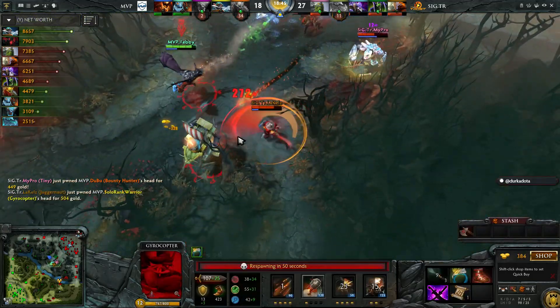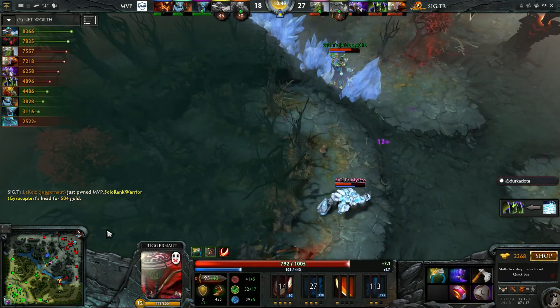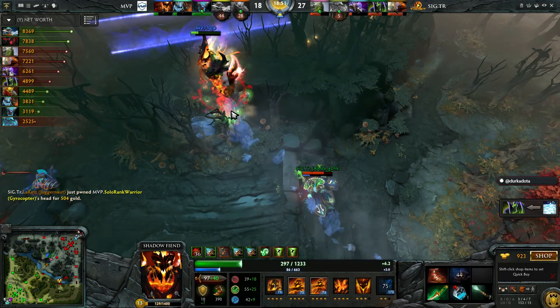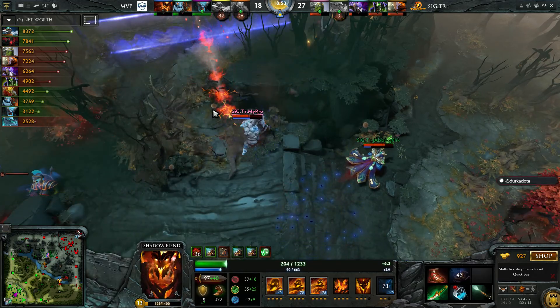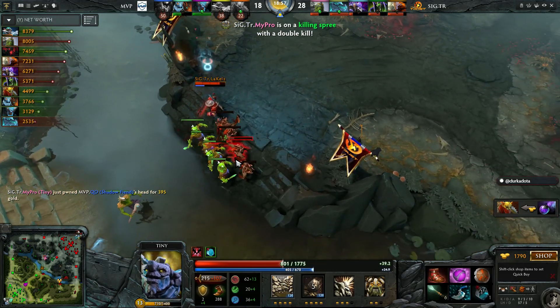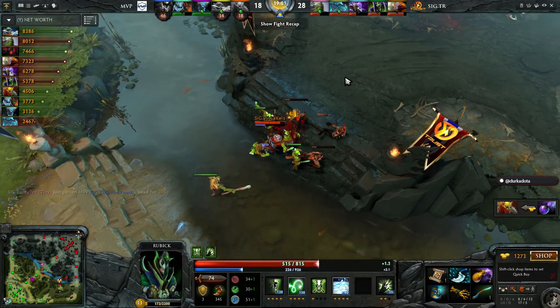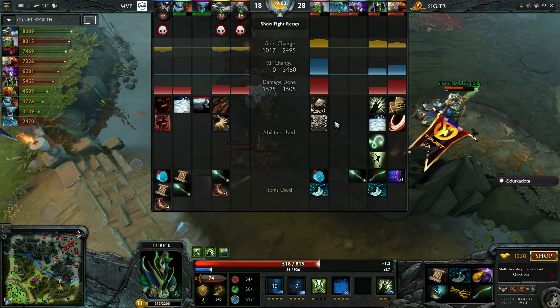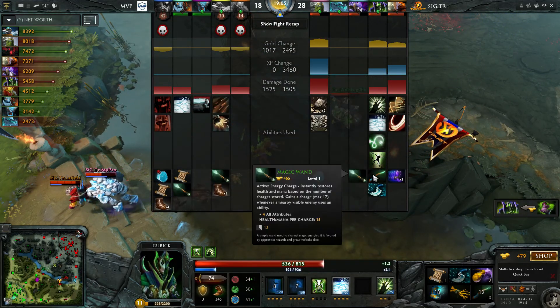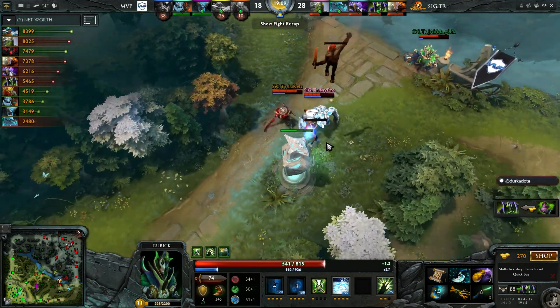Trust have spotted Bounty Hunter coming into the Ancient's area, and with a Sentry placed by Feimau — Dubu smoked himself, going for a stun at the top. They'll take him down. QO is gone. Solar Ranked Warrior throws the cooldown but still has Omnislash ready and chases down Gyro with a couple of quick swipes to bring him down. Spirit Breaker TPs back to base. Two big kills there in their team fighters for Trust — the upper hand.